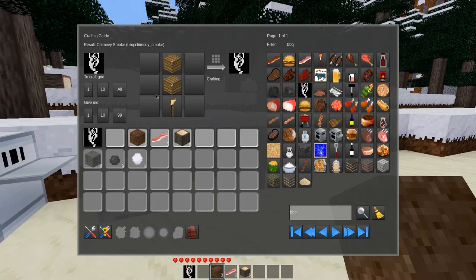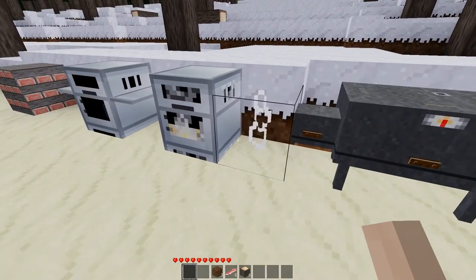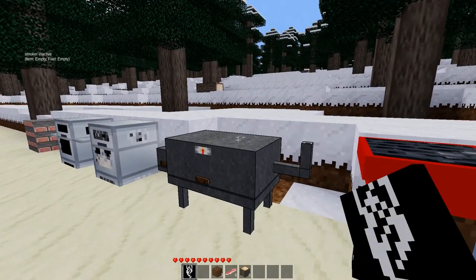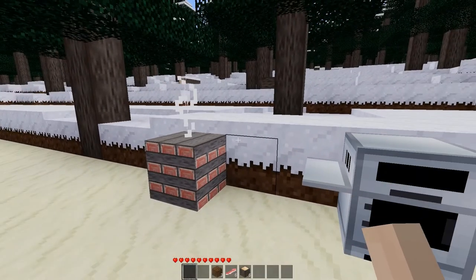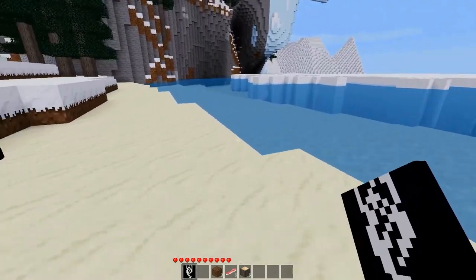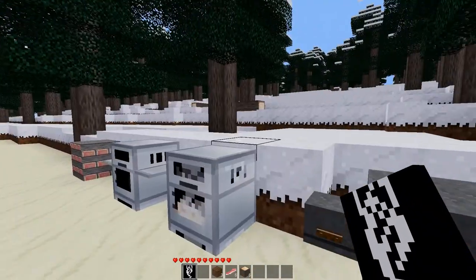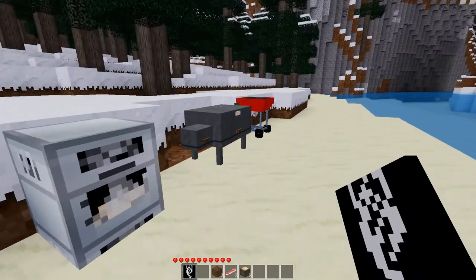I want to grab one of these chimney smoke items — I'm not sure, does this just give me infinite smoke? It does. So if you want to throw some smoke around — okay, I don't think we can put the smoke there, but we can put the smoke there. Of course your wood pile should not be smoking; if you have a wood pile that's smoking you may want to thoroughly douse it with water. We also can't place it on top of the barbecue or most grills, but we can on this one grill.